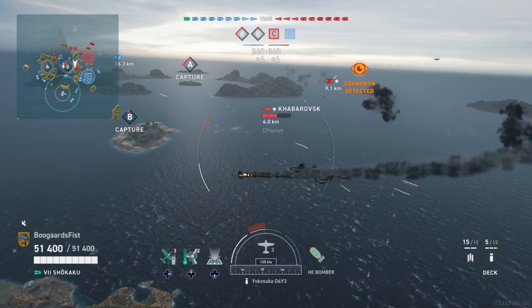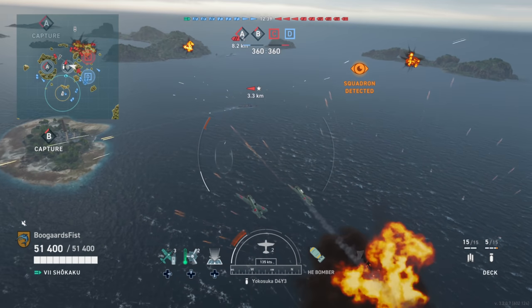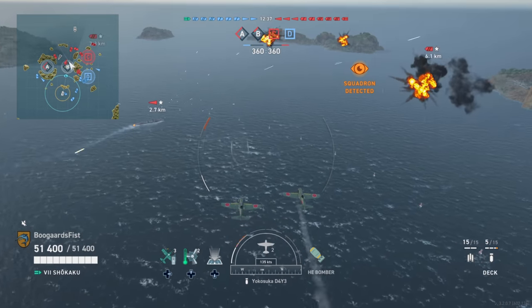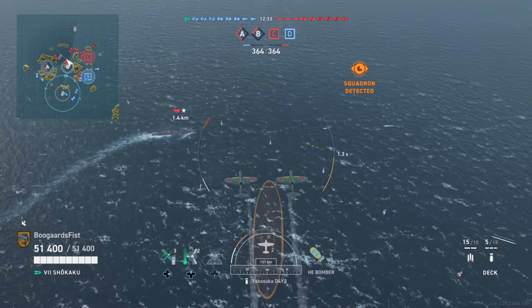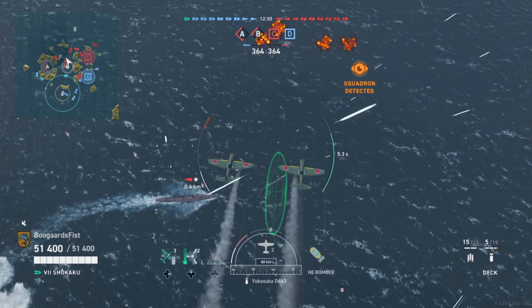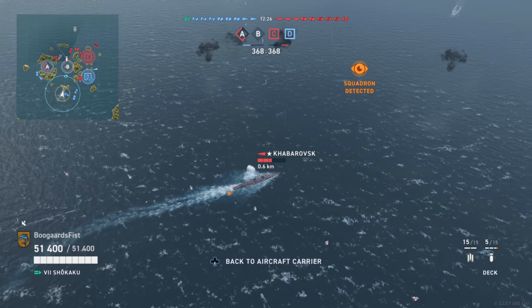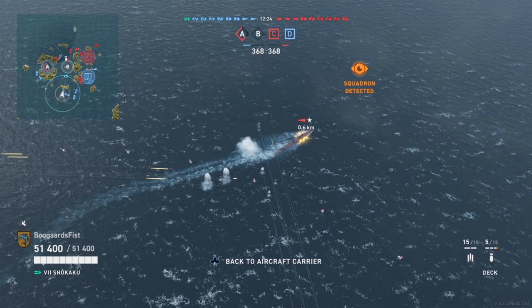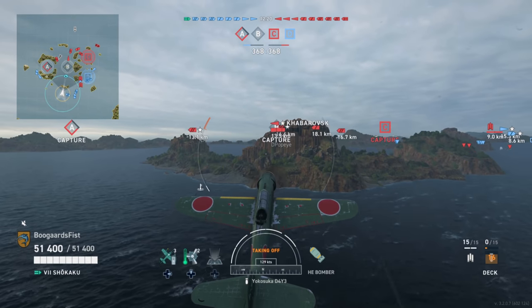Anytime you can grievously wound a destroyer early on, it limits their playmaking ability. They don't have as much HP, they can't make certain plays — especially the suicide torp runs that a lot of players like to make. Good job by the team there — you can see numerous ships shooting at them and whittling them down. That's a pretty strong play. We actually got them off B.